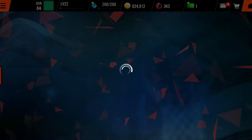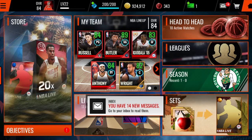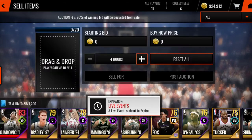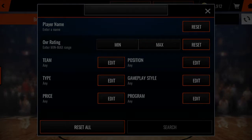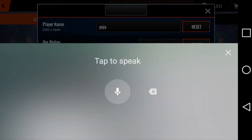The app reset — oh my God, I'm so bad. Luckily I got my screenshot, and I still got the recording. So we pulled an 83 overall Peja Stojaković. There is no way in the world that I beat that with the power plays pack. That is absolutely insane.